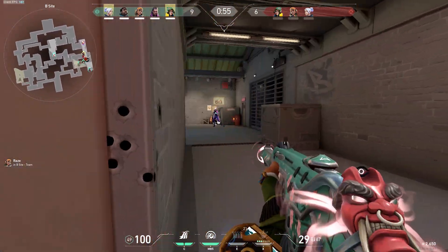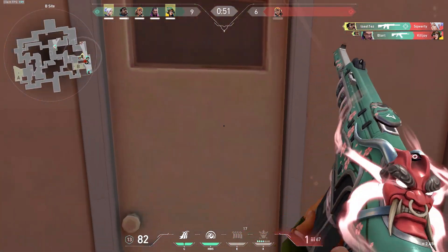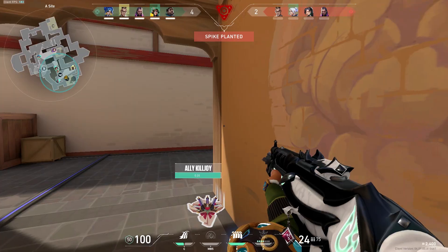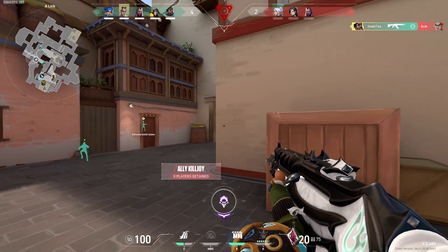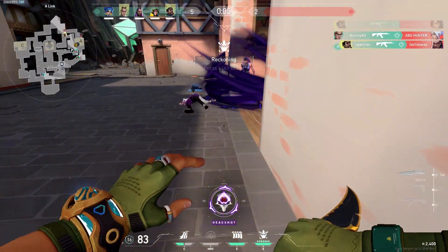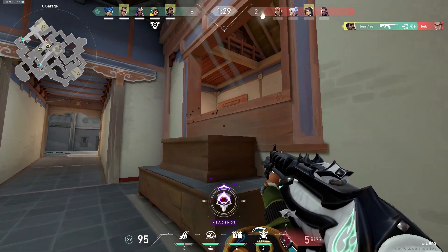This just comes down to a simple skill gap because it's obvious that I'm just better than him. And just to prove it, I'll do it again. Moving over to Haven, and I honestly feel like the enemies want me to get back to Pearl because they're just lining up for me to take an easy 3K going into this match. The only thing that Chamber knows how to do is wave a white flag — so how can he possibly hope to kill me?